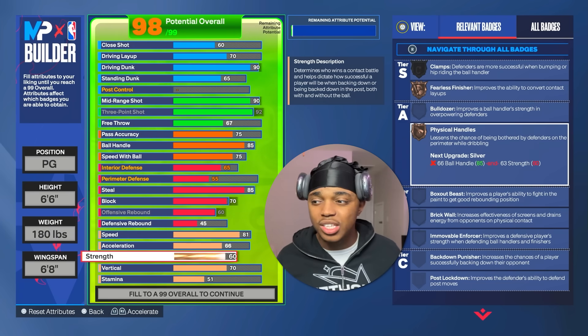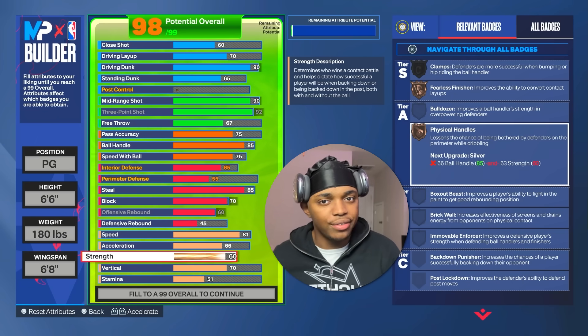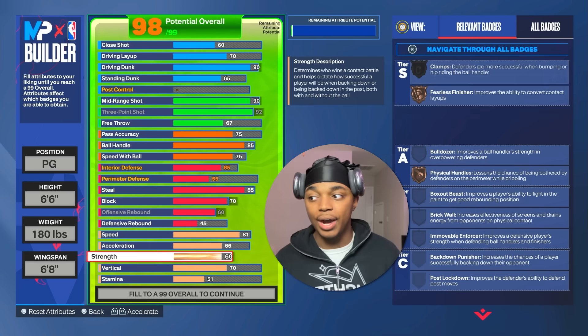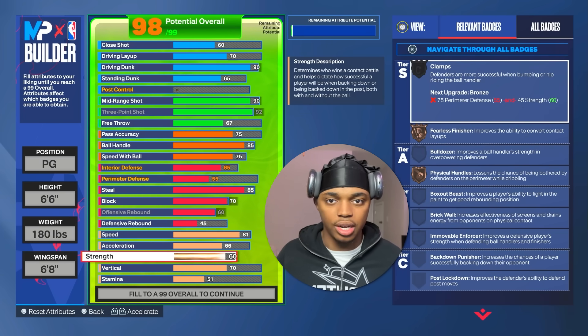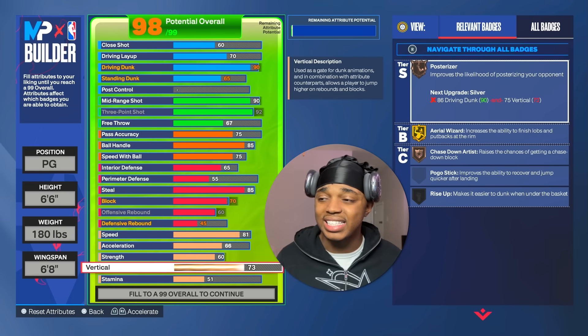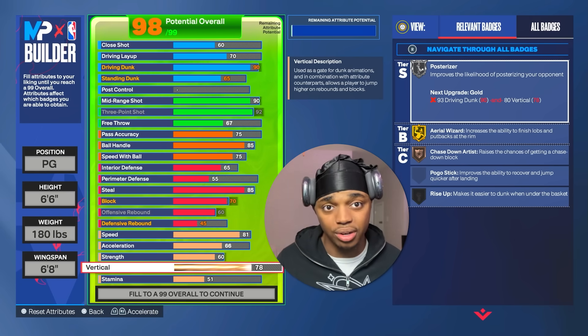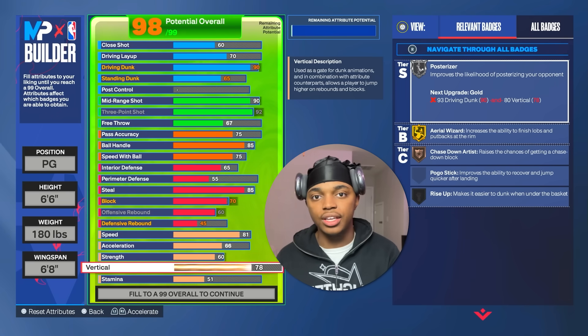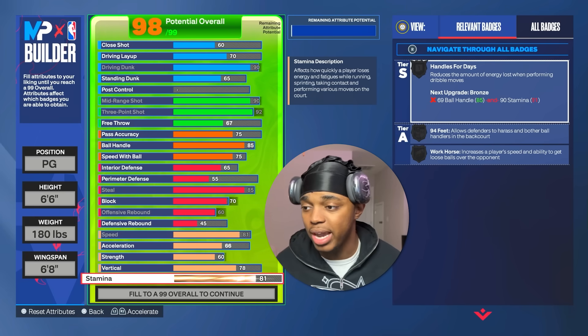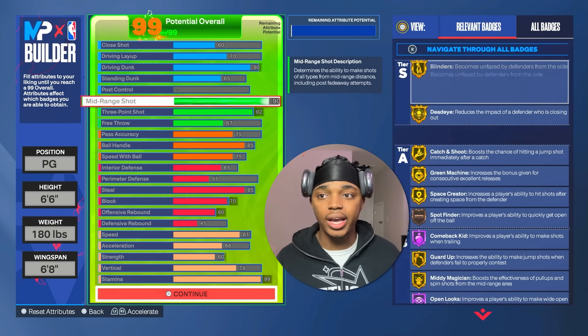With our strength we're gonna have a 60 — so we get physical handles bronze. This badge doesn't trigger very often, but you do want to have strength on a build that doesn't have perimeter defense, otherwise people would just blow by you. The 60 is the sweet zone — you're not just gonna be getting bodied all the time. Our vertical is gonna be a 78, which is very important — the 78 allows you to get the contact dunk animations. Then finally with stamina, we max it out to a 99.